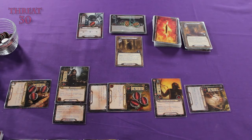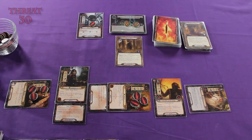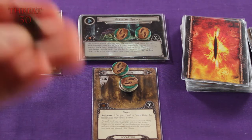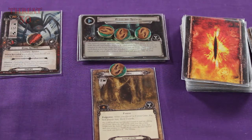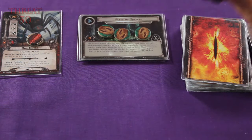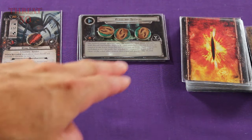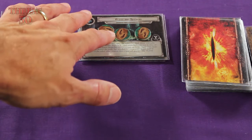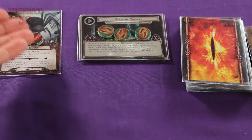Right now we have a combined willpower strength of seven, which is fantastic. The threat strength in the staging area is two, which means we get to place five progress tokens on our active quest. The active location only requires four, so we place four on the Forest Gate and one extra on our quest deck. We get to remove those progress tokens and put the Forest Gate into our discard pile. Important rule: when we had more progress tokens than were required for the active location, we could put the extras on the quest deck — but if we ever had more than required for the quest deck itself, the extra tokens would be lost.